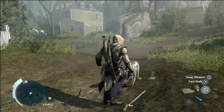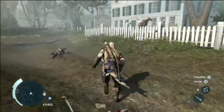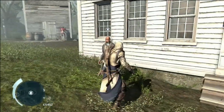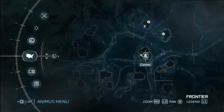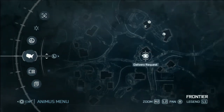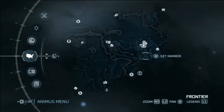Sorry, dog. Here's the Lexington citizen mission, right by the front of the building, just directly south of the fast travel point. Going over again so you can see exactly where it is.